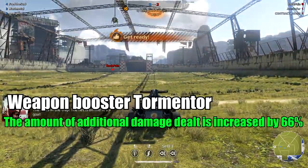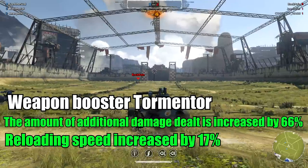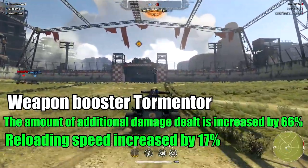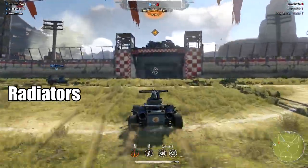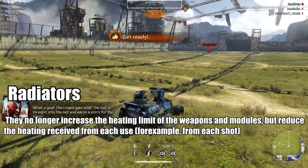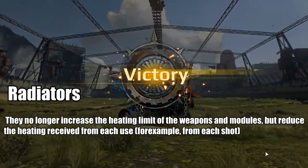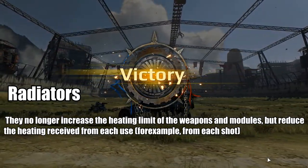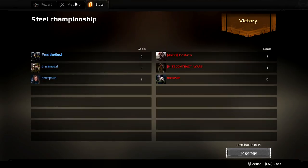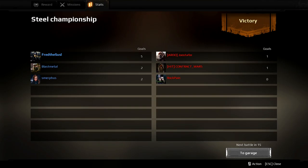For the hardware weapon booster Tormentor: additional damage dealt is increased by 66%, reloading speed increased by 17%. The mechanics of radiators have also been changed — they no longer increase the heating limit of weapons and modules, but instead reduce the heating received from each use, for example from each shot. So we have no heavy nerfs, only buffs. That's it for today, see you next time!